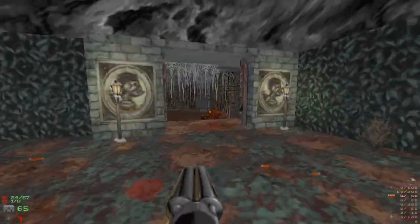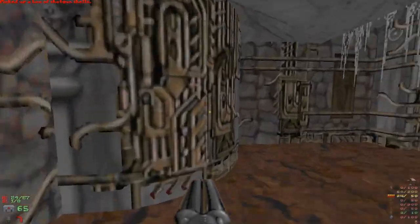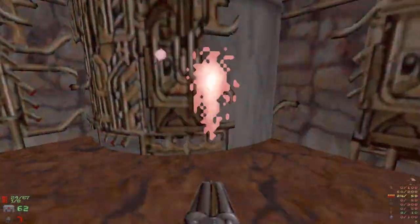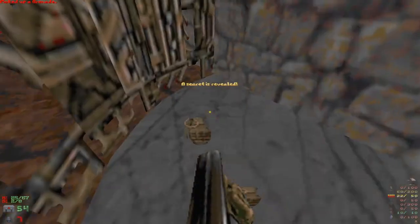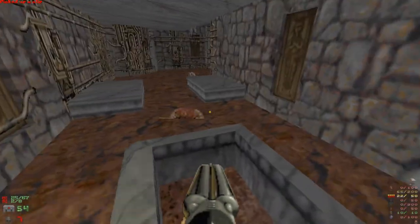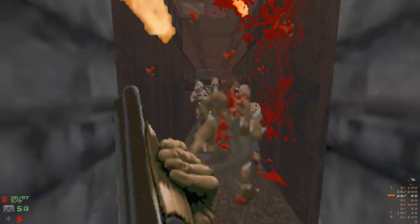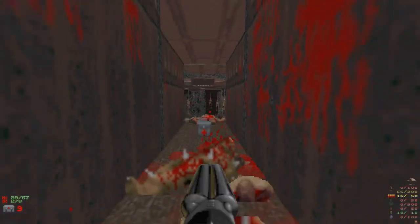These guys are zombies, right? But zombies in Blood are different from zombies in Doom. It's all based on the death mechanics I guess, because everything in Doom dies the same way - you shoot them they die. Why is there a flare gun guy somewhere? I can't even hold any more grenades.